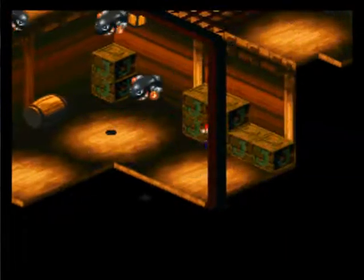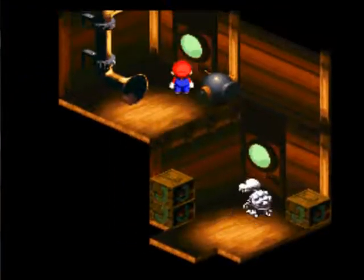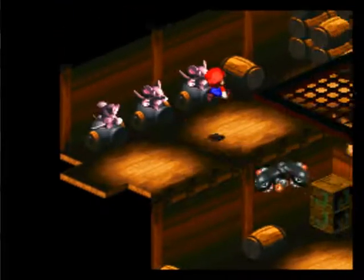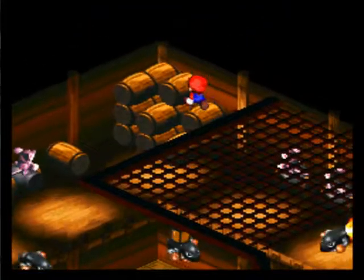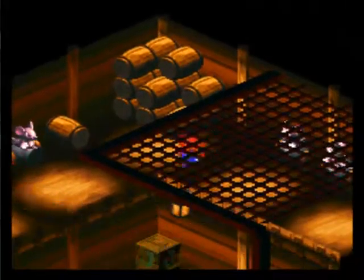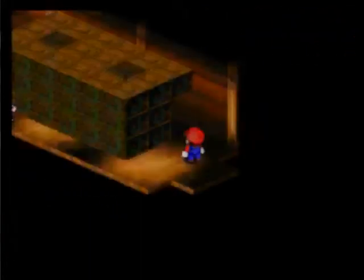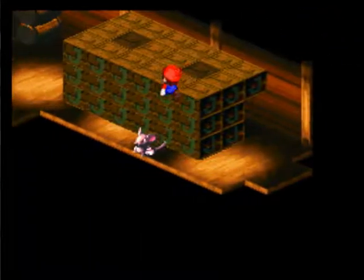We can't go anywhere there, so we gotta go up here. Whoa, we got alley rats! Basically, just avoid the bullet bills — they can't attack you but they knock you off, and it's just an annoyance.